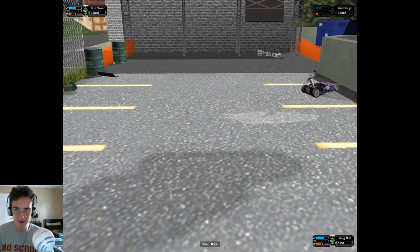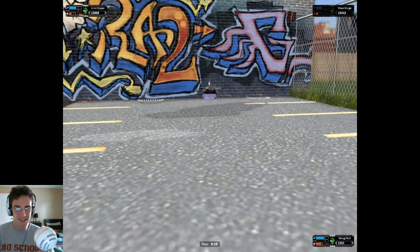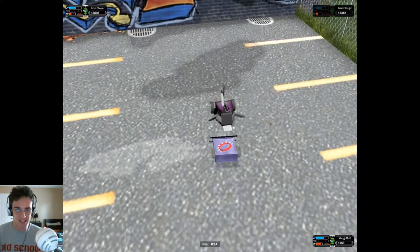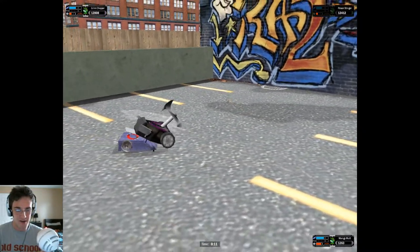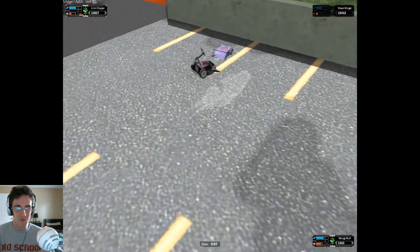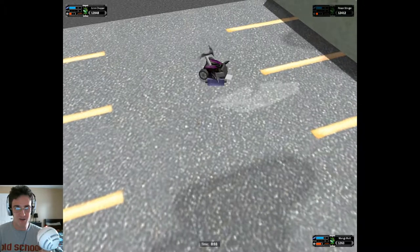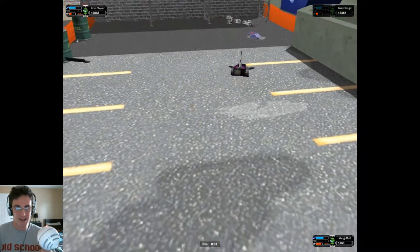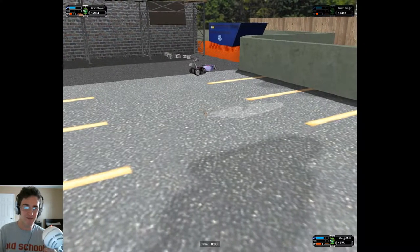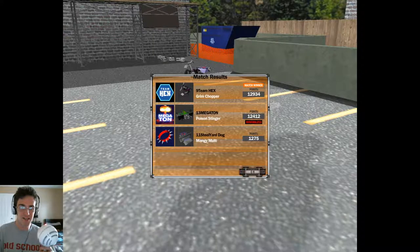The only other contender with more points than Mangy Mutt is now pushed into the exact same corner. Go Mangy Mutt — go Underdog, literally! As he pushes Grim Chopper into a corner with only 16 seconds left — if it goes under 10, he won't have enough time for the countout! He's not going to make it! Poor Mangy Mutt. Grim Chopper knows he's got the win now. Mangy Mutt's only hope was to score enough points for a TKO!